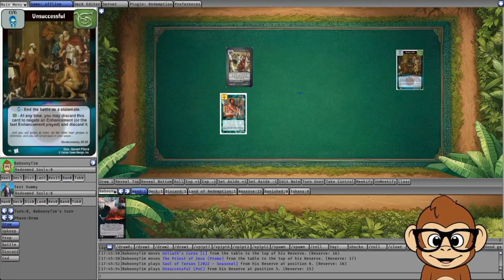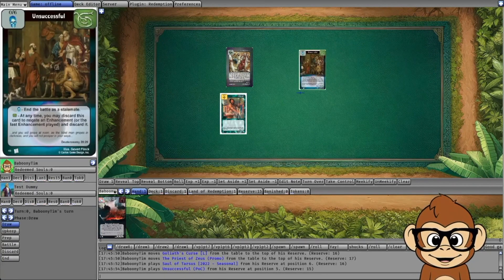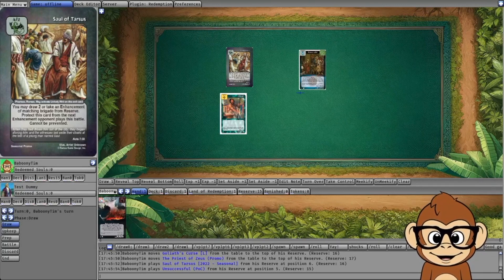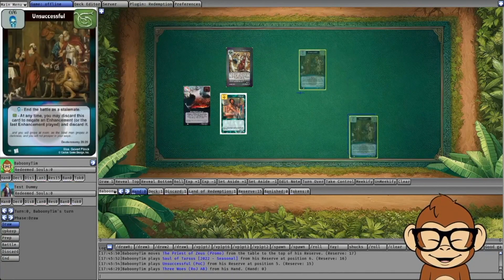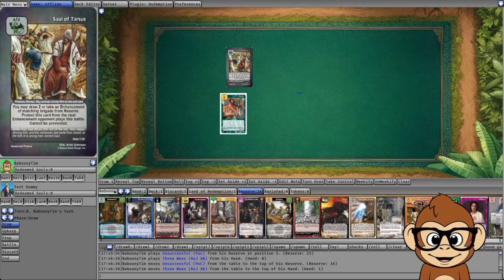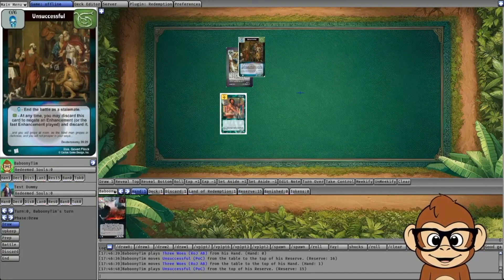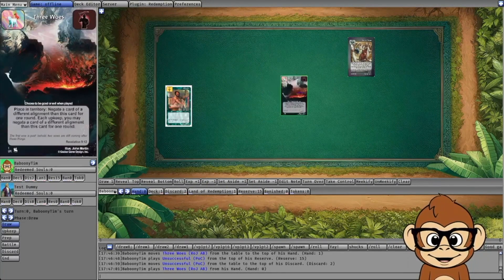Let's talk about a scenario where you can play a Dominant to win the battle. If you're attacking with Shamgar and they block with Sol of Tarsus, who goes to grab an Unsuccessful from his reserve, there's a place to resolve Dominant Initiative — you can play Dominants while nothing else is happening. As the active player, before he has the opportunity to play enhancements, you can play Three Woes as good and negate Sol's special ability, forcing the opponent to put Unsuccessful back to reserve. But if you pass that moment, Sol has initiative as a 4/2 versus a 6/6, could play Unsuccessful, and the battle ends as a stalemate — you lose your opportunity.